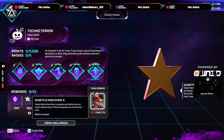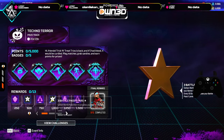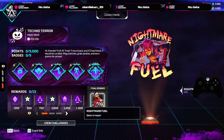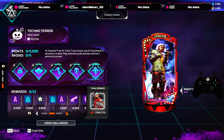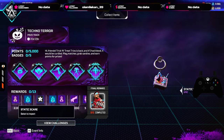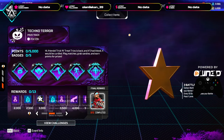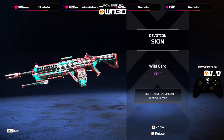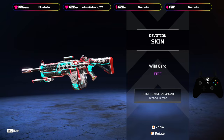You get badges, stars, 10 stars towards the battle pass, holo sprays — I don't really care for those. Three more stars for the battle pass, another holo spray, another holo spray, and an epic banner frame. You get a charm, shards — okay, could use those. More stars for the battle pass, more shards, another charm. This Devotion skin is dope, but I have a better skin already, so can't hate.